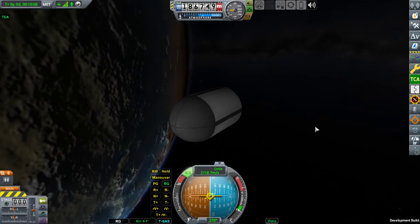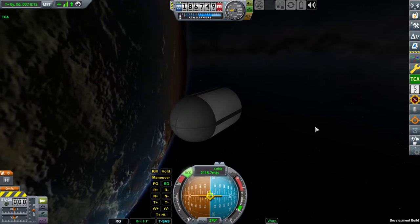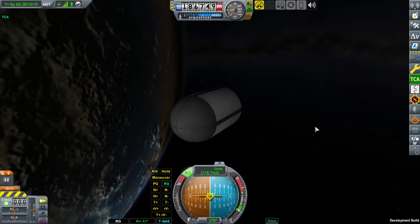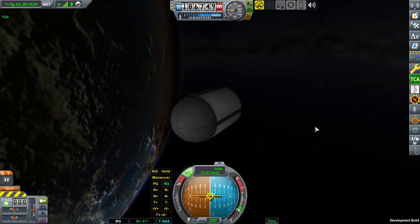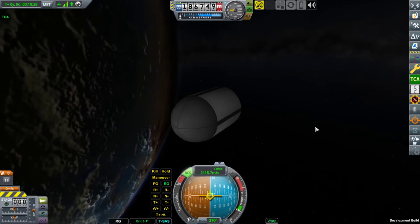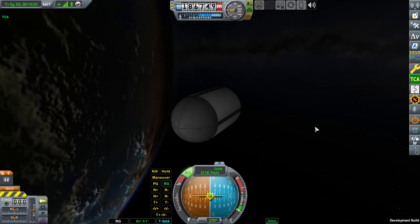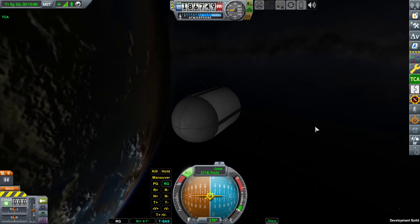What is different between hangar fairings and stock fairings? Aside from the fact that they actually spawn the vessel inside, they produce actual real parts as debris. These debris are persistent.